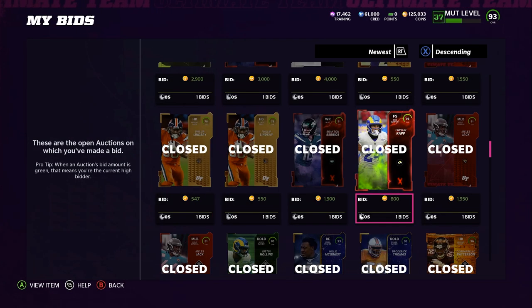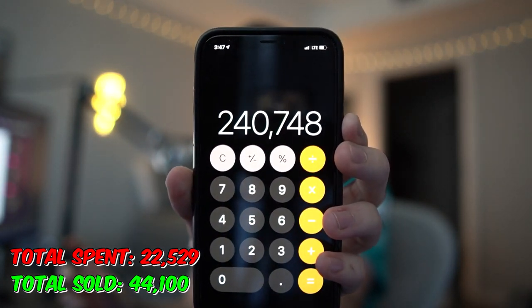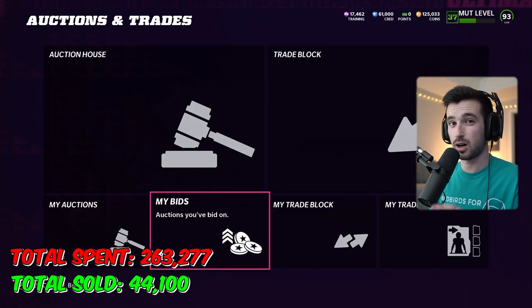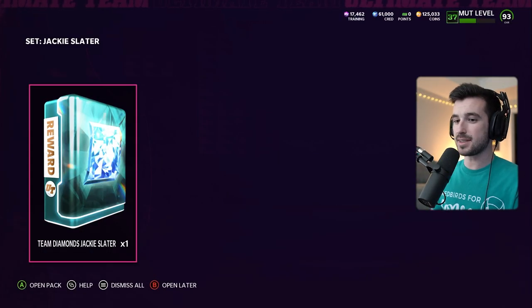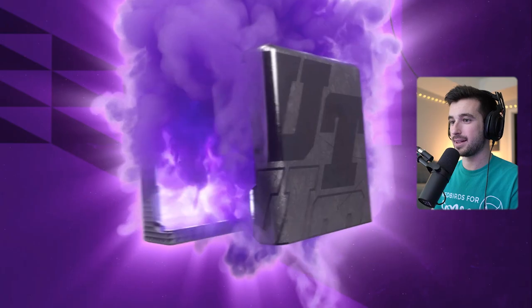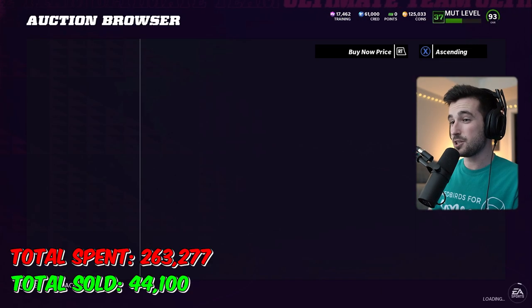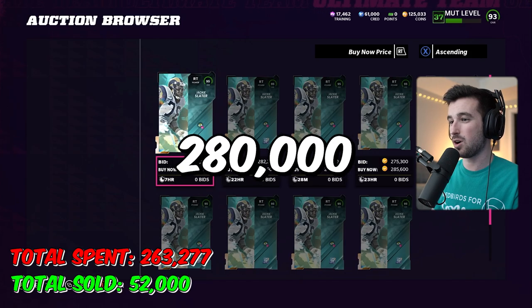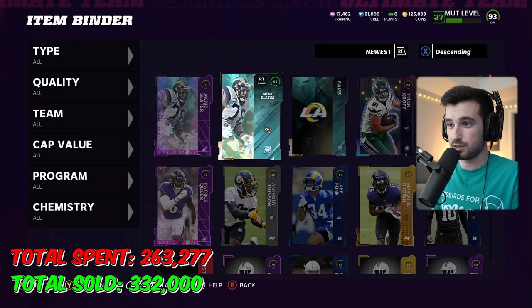After totaling up the coins spent — about 20 minutes to get all these — it costs us a grand total of 240,748 coins. I think if you're patient and build these over time, you could average around 200 to 220K. We added all our cards to the set, opened the pack, and were rewarded with a Team Diamonds Jackie Slater. We got the really cool Team Diamonds animation. Jackie's power-up is currently selling for about 7,900 coins, plus his full card is selling for about 280,000 coins. It's a profitable slash break-even set, and the cheapest we built it for was 240,000.